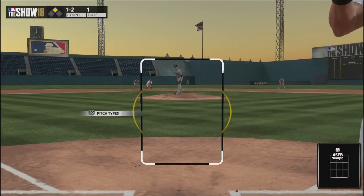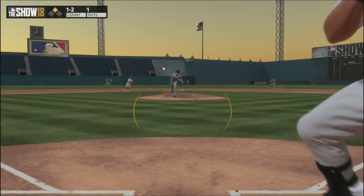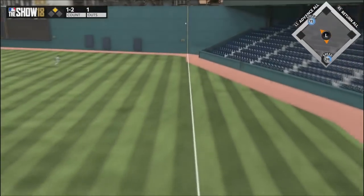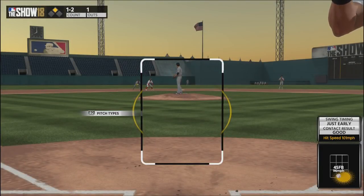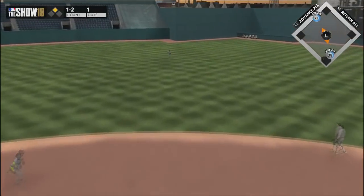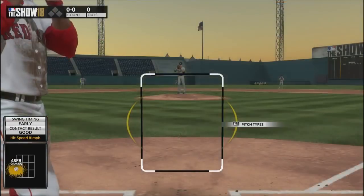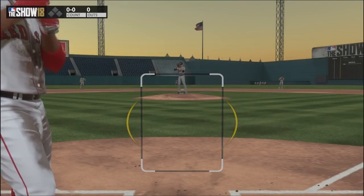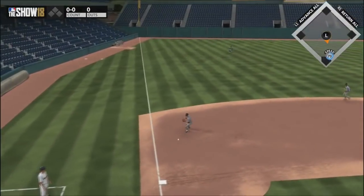Even if it makes you look silly on some off-speed pitches, even if you look like an idiot — you're way out in front, you're swinging early, you're not very disciplined — you need to figure out a way to consistently take away the fastball, and once you've done that, that should be goal number one. After that, you can work on how well you're hitting breaking balls, tracking pitches, being patient at the plate. All of that will come with time.